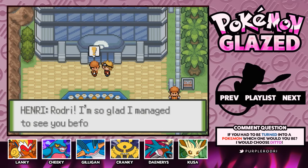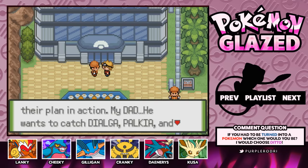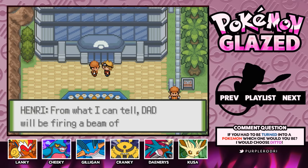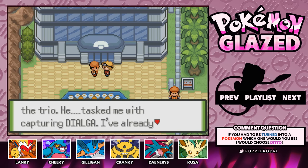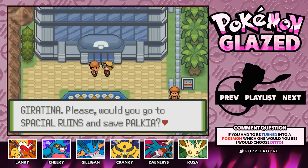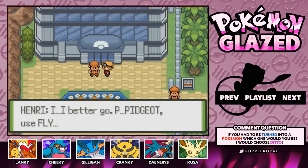There are definitely some Team Fusion Grunts here. An NPC says: 'Rodri, I'm so glad I managed to see you. Team Fusion's about to put their plan in action. My dad wants to catch Dialga, Palkia, and Giratina. Dad will be firing a beam of electricity from his lab to Haunted Rock, Temporal Tower, and Spatial Ruins, which should awaken the trio. He tasked me with capturing Dialga. I've already contacted Plague — he's going for Giratina. Please, would you go to Spatial Ruins and save Palkia? It's just south of the city.' And then Pidgeot, use Fly.